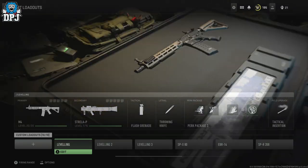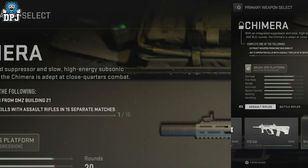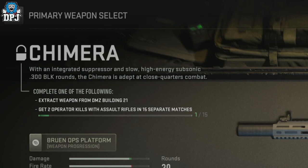What you simply need to do is load up Shipment 24/7, get two operator kills with any assault rifle, back out of the game, and load it back up. Do this 15 times and you unlock the weapon. It really is that simple.